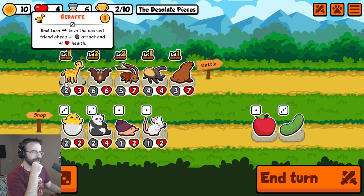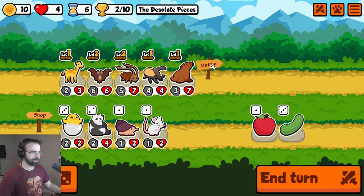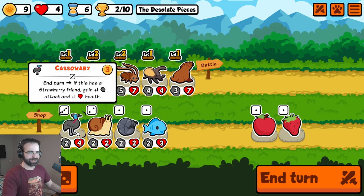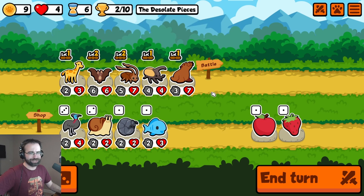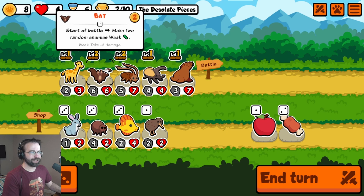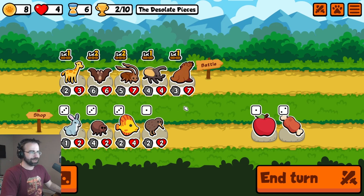We're running sea lion in the front. I could give someone the cucumber perk — they'll gain one health at the end of every turn, a permanent health buff. I think we can do a little bit better. I'm tempted to figure out what strawberry means. We could get a cassowary — if it has a strawberry friend, it gains attack and health. So we could put a cassowary in and then give somebody a strawberry, and this would gain plus one, plus one every single turn. We could position it behind the giraffe and this thing would get insanely strong.